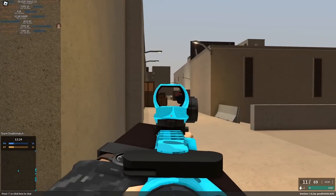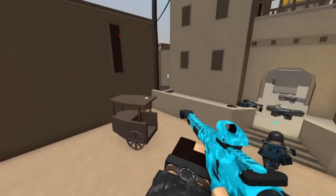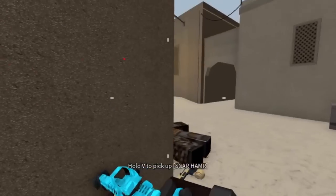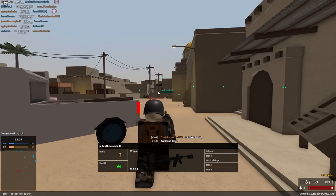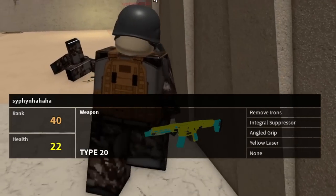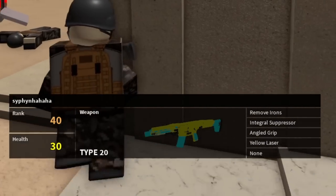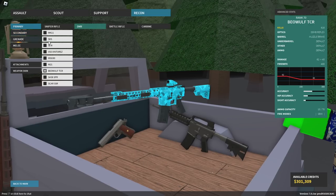Not the most close-range map, as you can see, but it's as good as we got right now — until somebody takes my advice on making a small map. I am noticing one issue though: since you only have 10 rounds in a magazine, it's fine for range, but up close you run out pretty quick. So what if we change that?